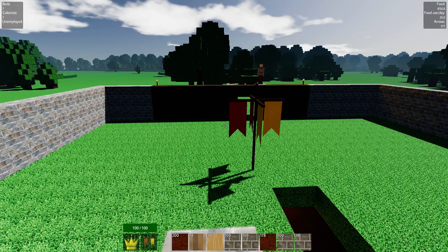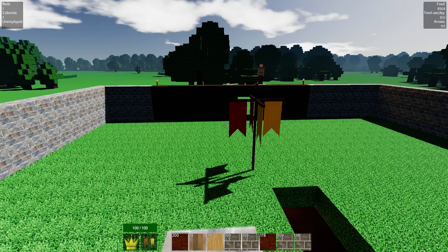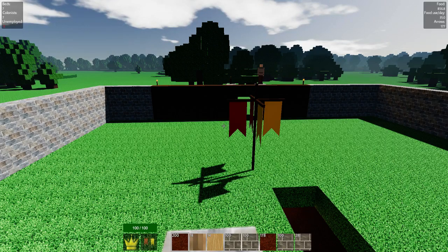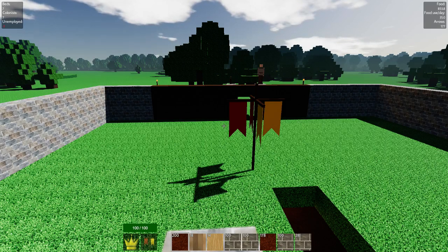Hello and welcome to episode 4 of my Colony Survival tutorial let's play series. This episode will be on mining iron and then smelting it into ingots, and also whatever else we can get done.